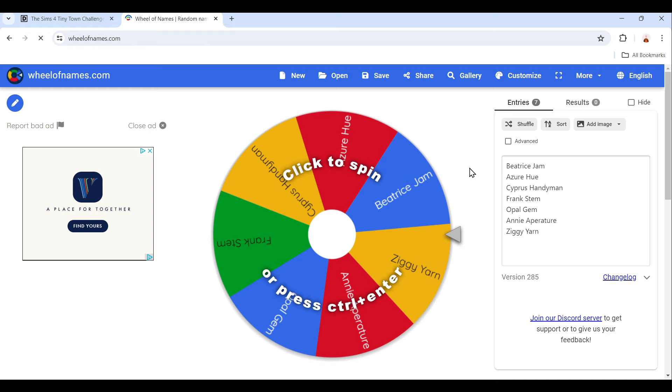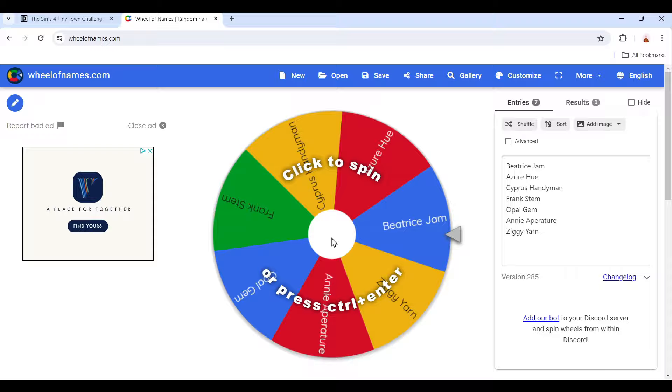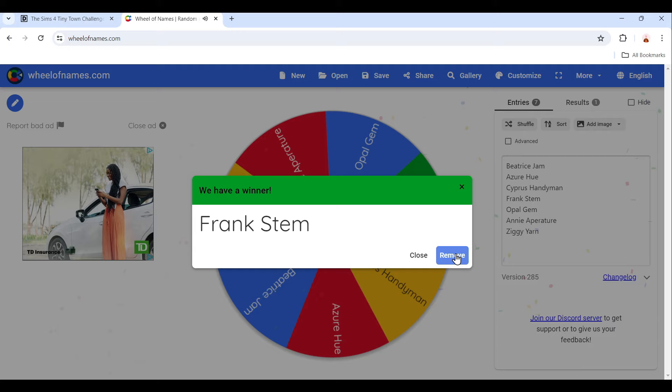Here is the wheel, and I'm so nervous — I really, really want Beatrice. She's definitely my favorite and I really want to start with her. So let's just spin it and see who I get. Oh, this is not bad — Frank! Oh, yay! Actually, that's great. Honestly, I'm happy. I'm really happy with Frank.